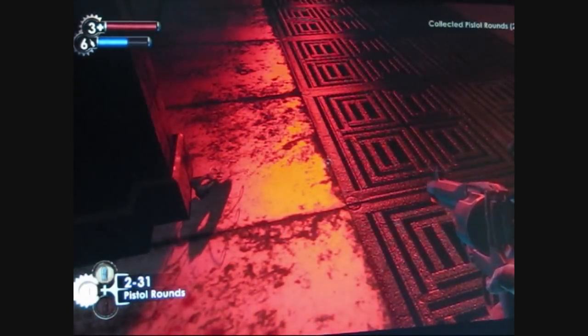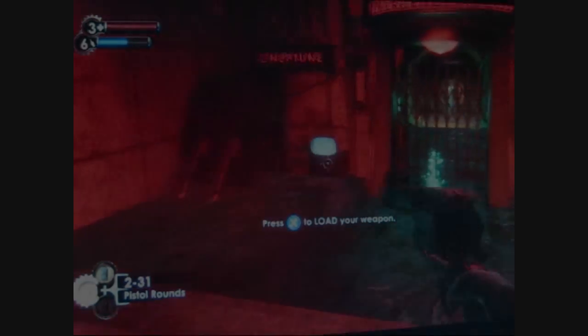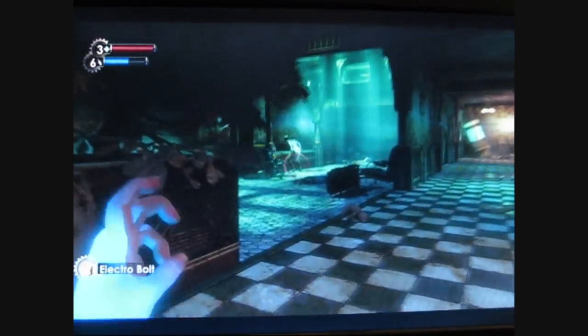In this game you will see that there are a lot of robots roaming around. This is the security system of Rapture, and you can hack the robots to get them to fight on your side.